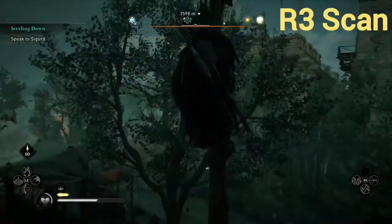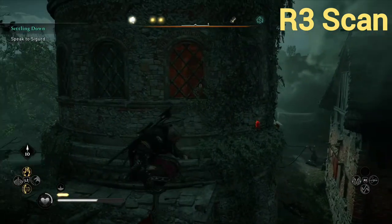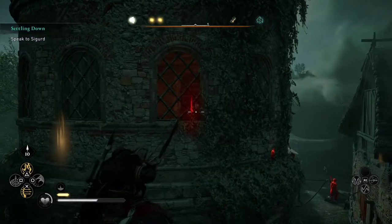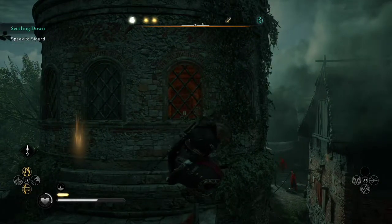We're going to want to scan first, so we know exactly where to aim. Once we've pressed R3 to perform a scan, we can go ahead and fire that arrow with confidence, knocking out the barred door.